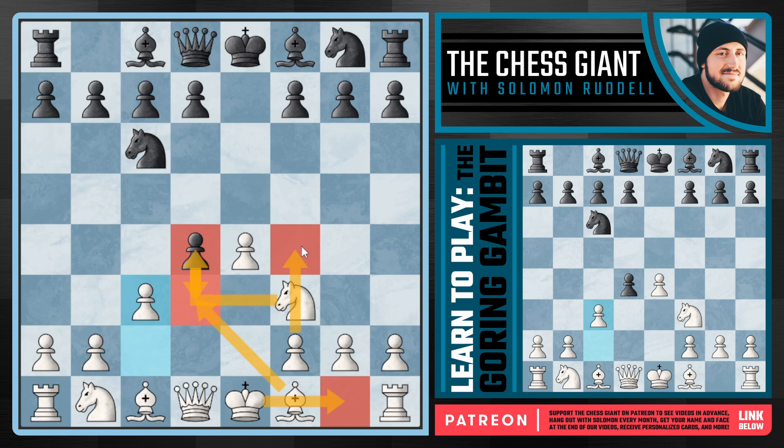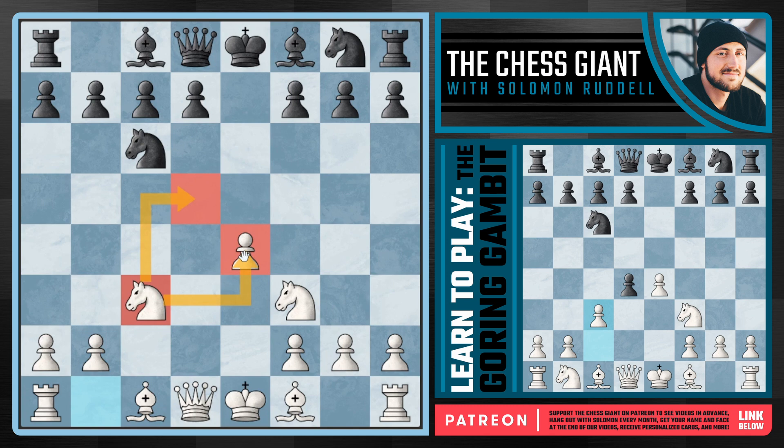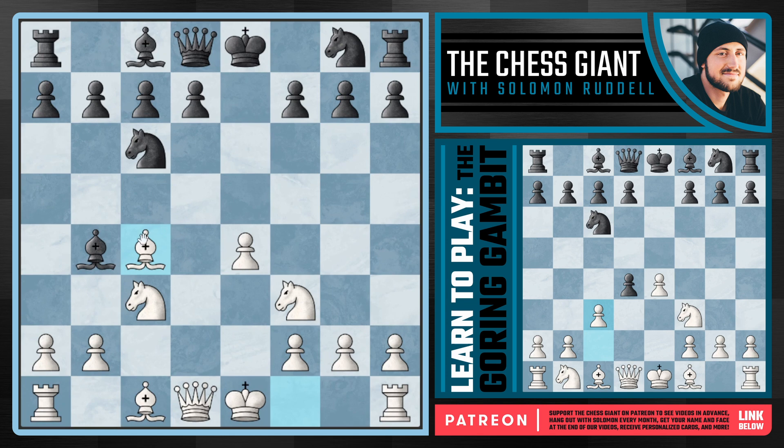What happens if black accepts the gambit by playing dxc3? As white, we actually have a choice - one is the double pawn sacrifice variation with Bc4, but in today's video we'll spend most of our time in the main line, simply capturing back with the knight, putting pressure on d5. We're down a pawn but have an edge in development. If black plays Bb4, a very popular option pinning our knight on c3 to the king, we just continue with Bc4, putting pressure on f7 - the weakest pawn in chess, defended only by the king.